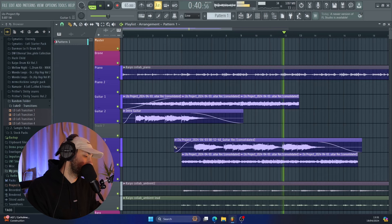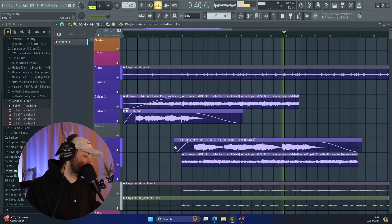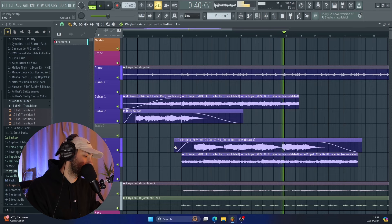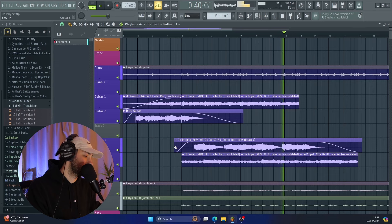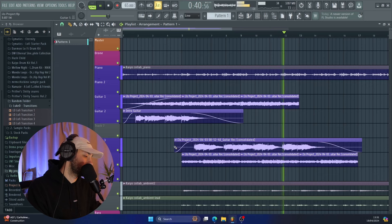Once I had all of those guitar lines down it was sounding really lovely, and the last thing that I needed to do was just add some drums. I loaded up some of my favourite drum sounds and created this really simple drum pattern. So as you can hear we've just got a kick, a snare, then a nice kind of flattened snare that has a nice echo, and then a really simple hi-hat pattern.